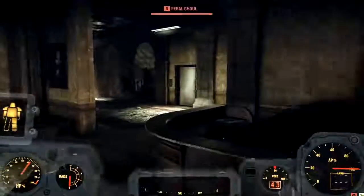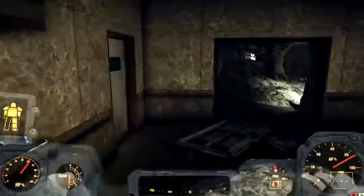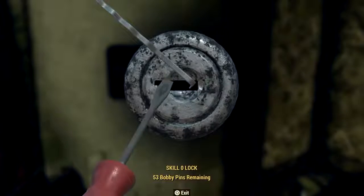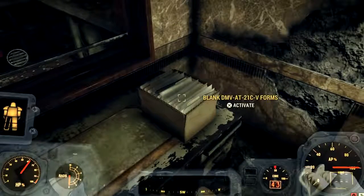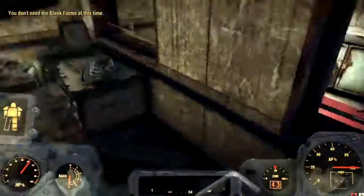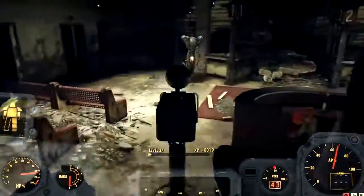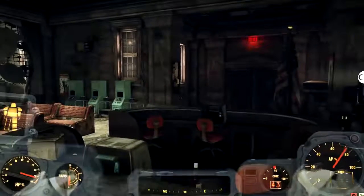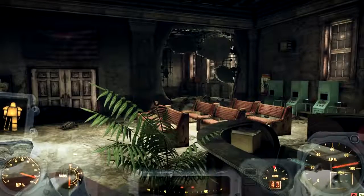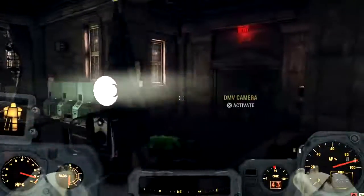Come out right over here to this little debris hole, go into this part of the courthouse. Once it loads, there'll be ghouls — just take a left, go around, open this door, walk right over here, and pick up your blank forms. Instead of going back out, just walk through the building since they all connect. The top right of your screen will tell you exactly which bot to talk to and what's going on — those are the two spots you need.